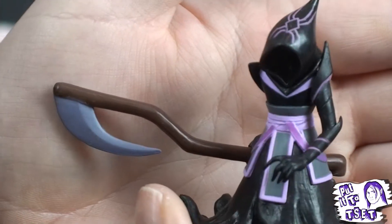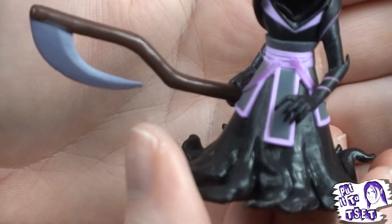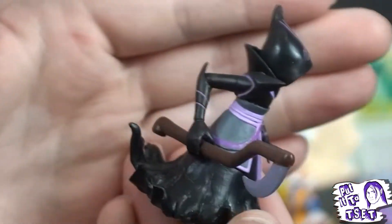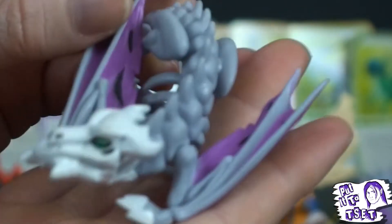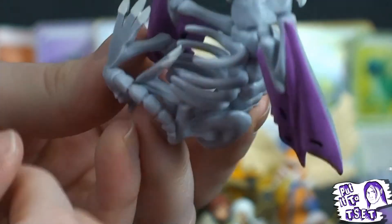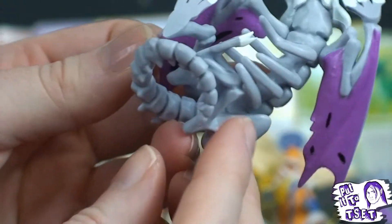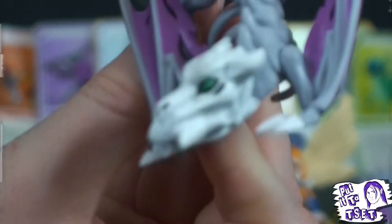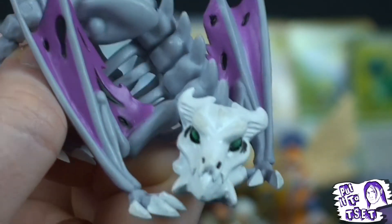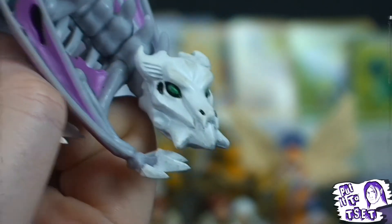We've got this Reaper with a whacking great big scythe. Just look at the fingers — the moulding on the fingers has come out fantastically. Bone dragon! All the ribs are completely separate. The details on this are incredible. They could have really cheaped out on this, but the manufacturers, the designers over at Ubisoft — quite something.